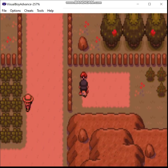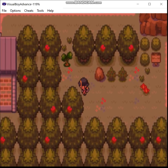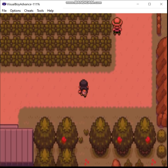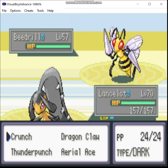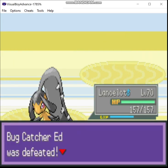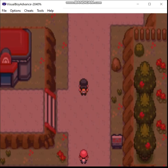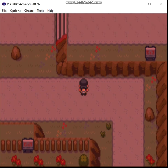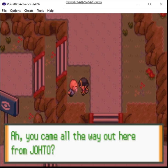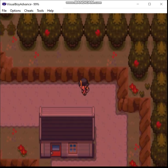So let's head over here. Take on this Bug Catcher. And now we make it to Pewter City. A couple things — that's how you get the Silver Wing, which means I can go in and encounter Lugia later.